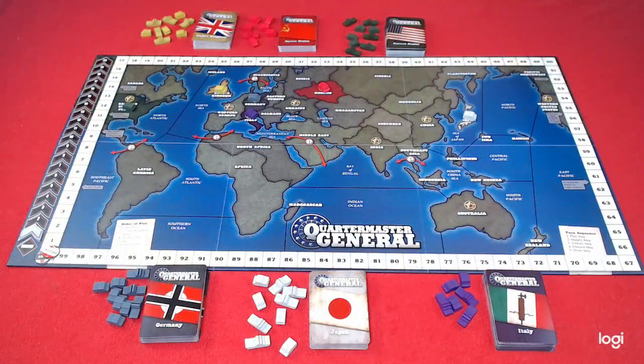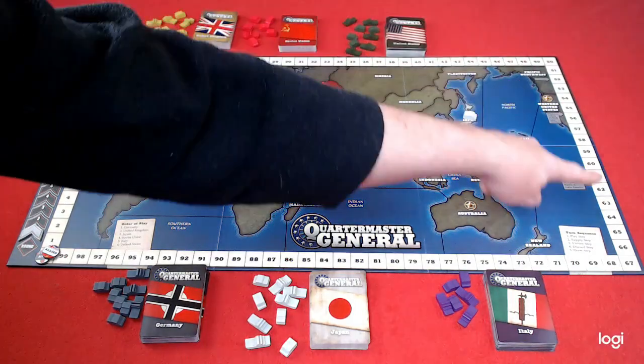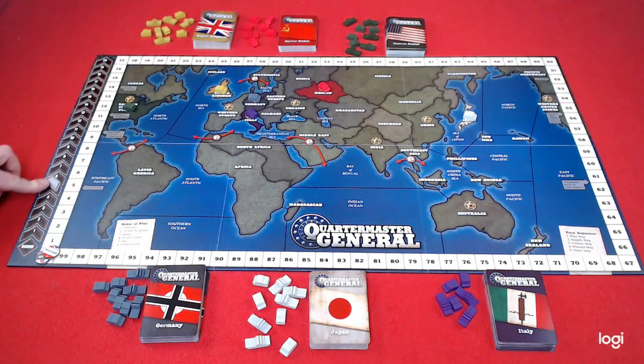The board is a map of the world showing sea and land spaces. There is also a score track running all the way around the edge of the board which goes up to 100. Players don't score as individual countries but as part of the team. There is also the turn tracker on the left-hand side of the board, which runs all the way to 20. When 20 turns are reached, the game ends.